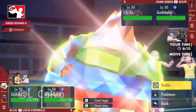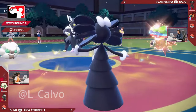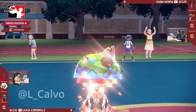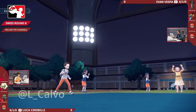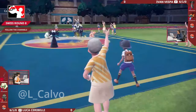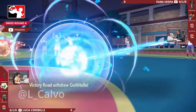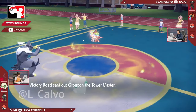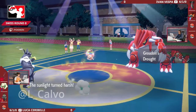Maybe Luca has to rely on this Urshifu now - going for that Terastallization, locked in with the Wicked Blow, and that would be enough to get the Chi-Yu, not known for its defensive capabilities. The Gothitelle is perpetually locked into Helping Hand for the next few turns at least until that Encore ends. But will the Chi-Yu be able to pick up the knockout with the Terra Blast through the Light Screen onto this Urshifu that doesn't have a weakness to Ground, or will it even get that attack off? Because now you can just go for a Tailwind pretty safely with the Whimsicott that will allow the Urshifu to outspeed the opposing Chi-Yu.